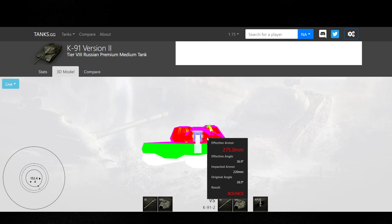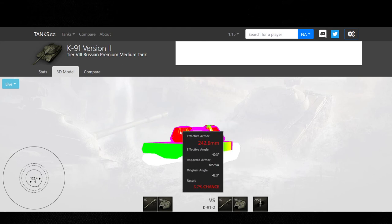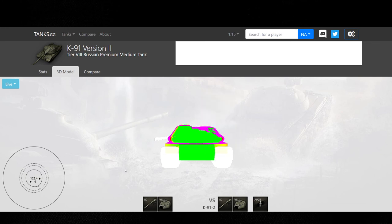Against AP rounds at 212, this thing does have a pretty decently thick layout across the entire turret. Along with that, you're 140 top and 120 on the bottom.